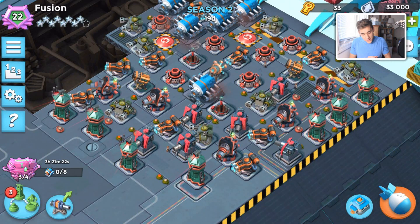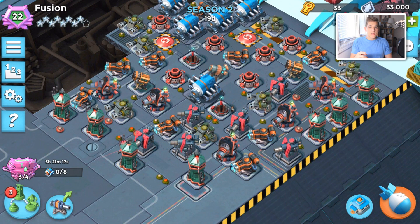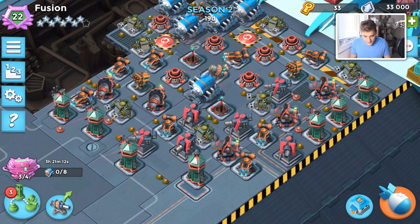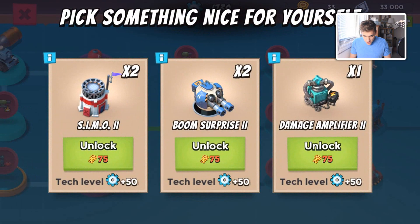Hello guys, welcome back to a new Boom Beach video, back again on my main account playing Warships. We made a lot of progress since last time — I got my sixth engine room and currently I'm saving up for my Semo. Everyone knows the Semo is very overpowered, and I doubt anyone grabs the Boom Surprise. The Semo is definitely the best prototype, mainly because a lot of people are going to start doing smoky warrior rushes and having Semos is going to be able to stop that.